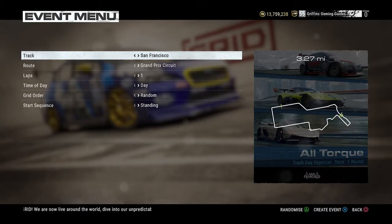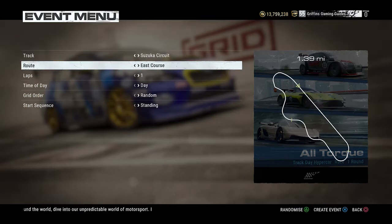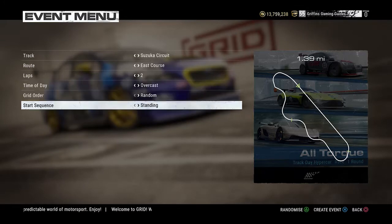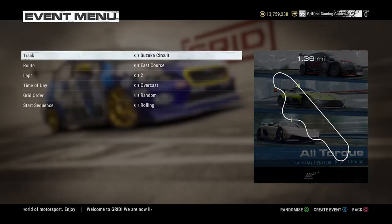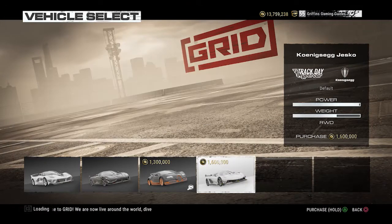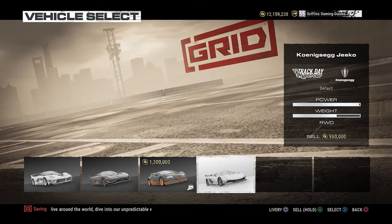In order to attempt this one, I recommend you go into Free Play from the main menu and then choose the following settings: discipline as Race, vehicle category as Seasons, vehicle class as Track Day Hypercar, grid size and number of rounds as one, the track as Suzuka Circuit, the route as East Course, and the laps as two.